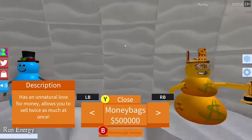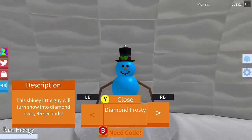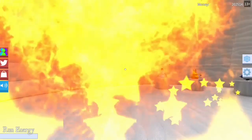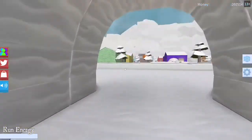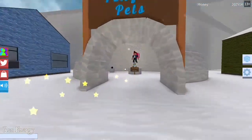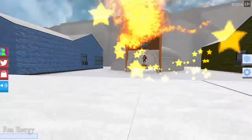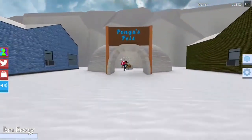It looks like we don't have enough to buy a pet right now, because this one is 500k and I only have 200k. I'm going to try to figure out the code for the Diamond Frosty, so I'll definitely get that pet and I'll make a different video on that soon. For now I'm just showing you guys that there are new pets in the game, which is pretty cool. If you guys are new to the channel, make sure to subscribe, and if you enjoyed this video make sure to leave a like — see you guys in the next one!